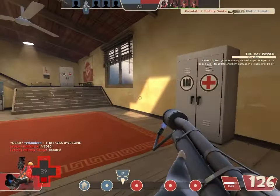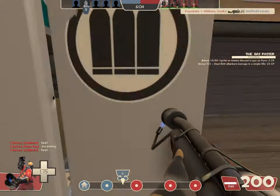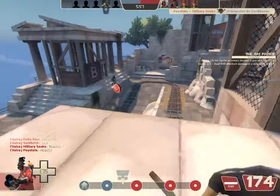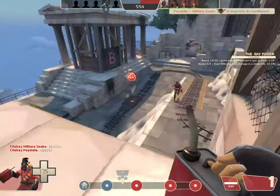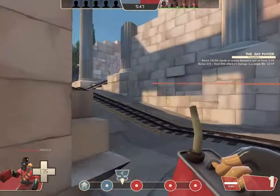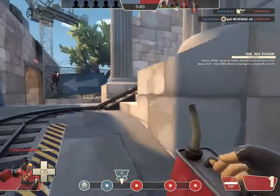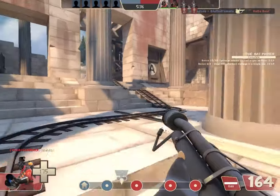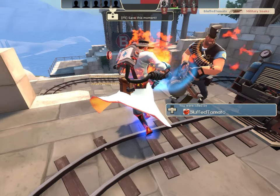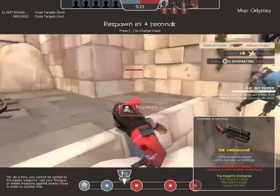I'm just gonna run back here. I'll just be a little bit of a ratbag about all this. The cart's running backwards — we have advantage! We're going to be attacked in a moment by a lone medic. Where's the sniper? The Übersaw with the random crit — always random crits, dude. That Übersaw random crits like nothing else in the game.